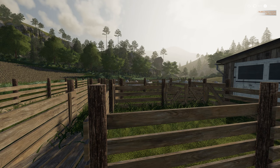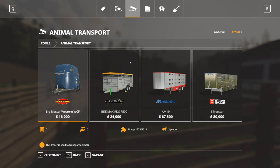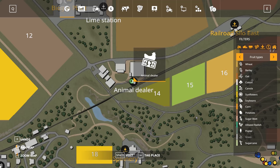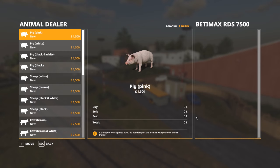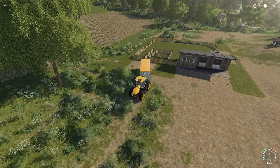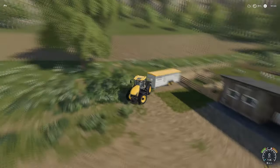You also have the option to transport your sheep yourself to save on delivery costs. Purchase an animal trailer from the shop under tools, animal transport. Take the trailer to the animal dealer, press R to buy sheep up to the trailer's capacity, then drive the trailer into the marked zone and press R to unload your sheep into the pasture.